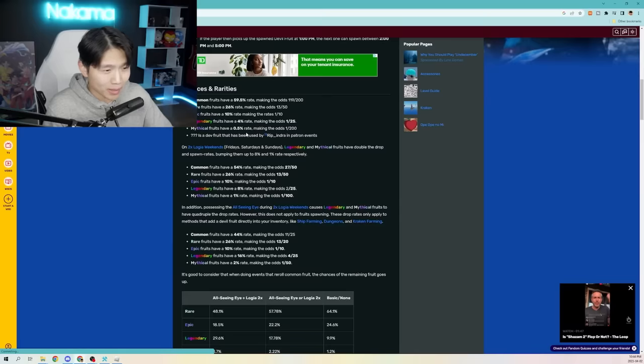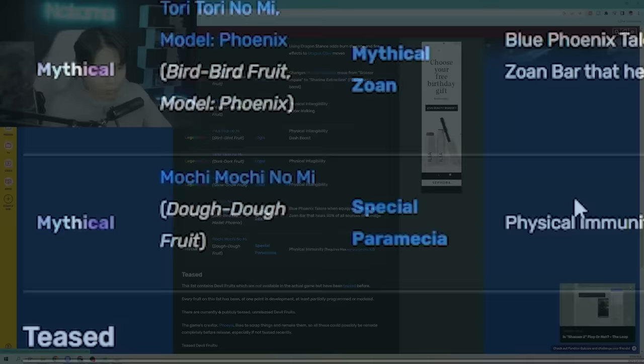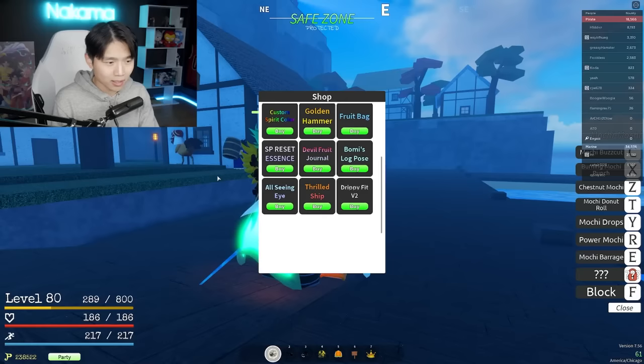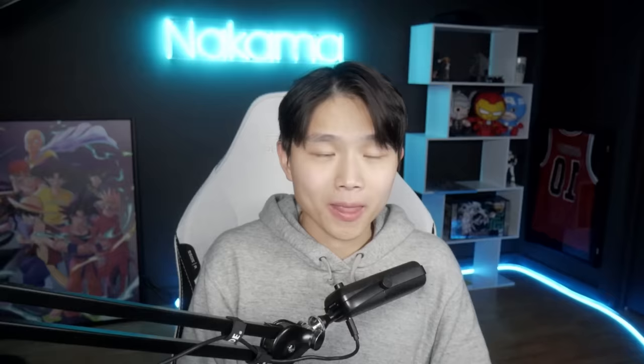The chances of getting a mythical fruit normally is a 0.5% rate, but it doesn't talk about the chances of getting a fruit in general, which is just very, very low. Out of all the mythical fruits in the game — which there are only two — the rarest one is the Mochi Mochi no Mi. Because you can't just buy a permanent fruit like in Blox Fruits or King Legacy, if you can't get the fruit yourself, you gotta trade for it. People say it has a trade value equivalent to two All-Seeing Eyes, which is 200 US dollars.